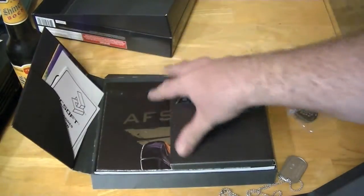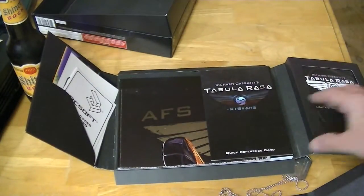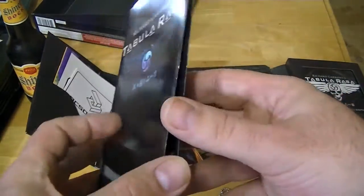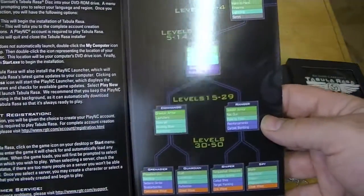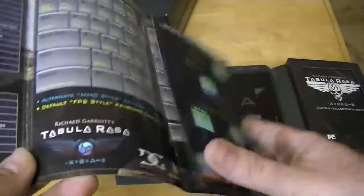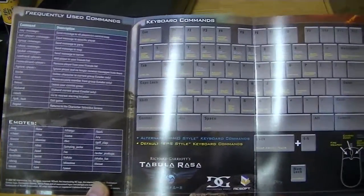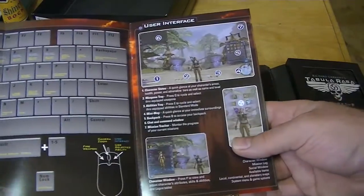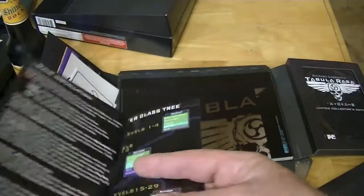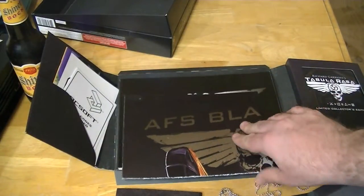Mostly promotional stuff. Then we get to one of the cooler things — I love these and I wish I had a place to collect them all. They're quick reference cards, showing you that stuff. But then you get in here and it shows you the keyboard layout and what all the keys do. For some reason games have stopped doing this — they don't give a nice full color fold-out to explain it anymore. And I kind of miss those.